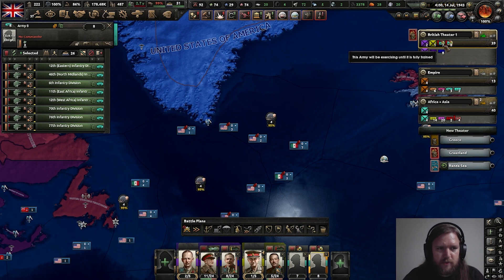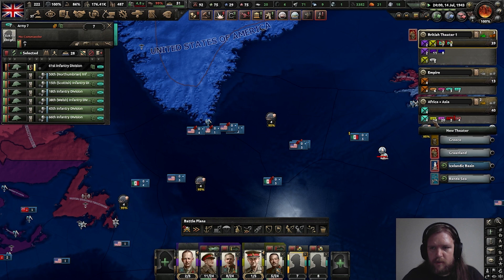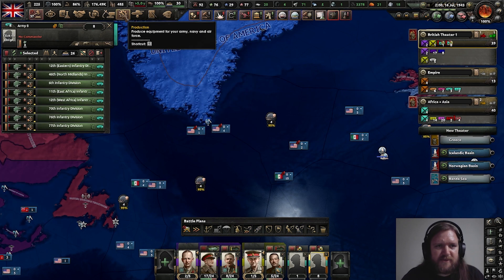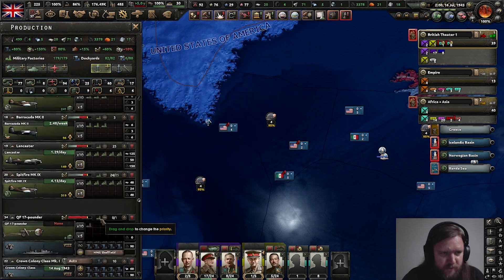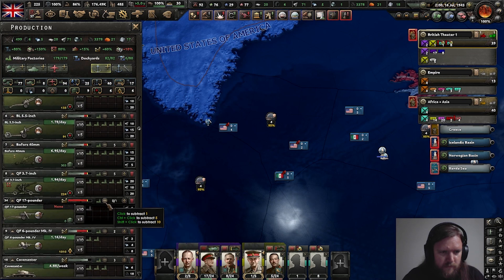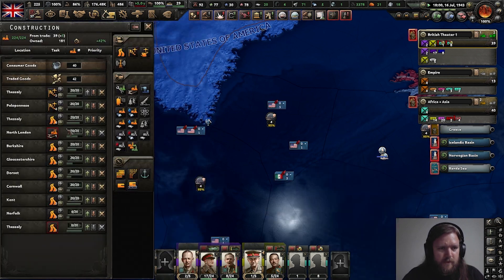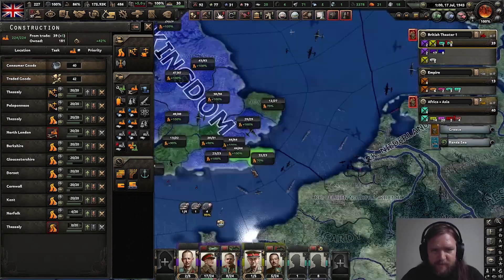How is your training going? Slowly. Let's have you go and join them. And there's the 17-pounder. Here we go. Build me some of those - give me like three. We should be back to military factory construction again very, very soon.